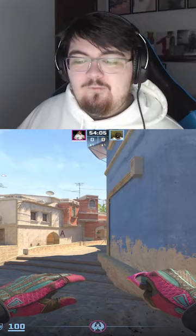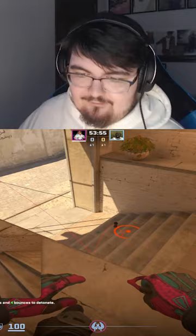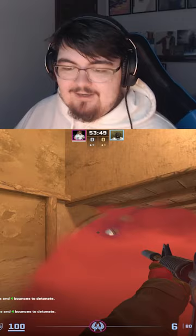Another really good example is on connector. If you throw a connector smoke that lands on the stairs, you can shoot right here and if anybody comes out, you can easily see them.